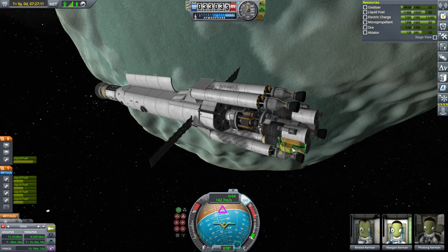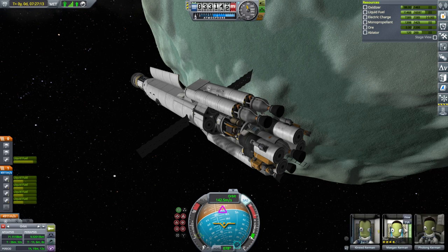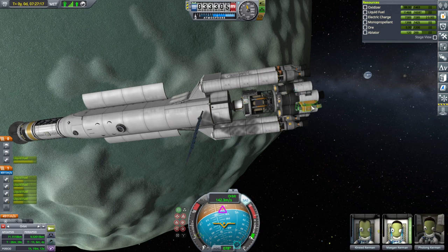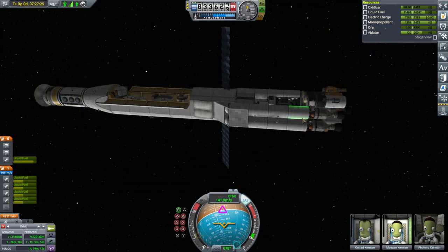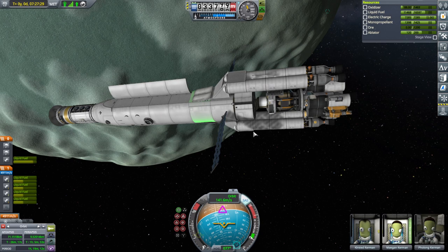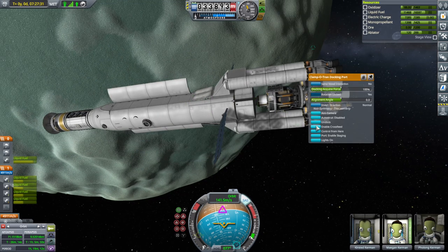I don't think a Kerbal can actually move the drills, but we might as well check while we're here. Otherwise, the solution is to replace this lander with a different one with the drills moved up. We don't have to launch the whole mothership - we'll send some things with extra fuel so this can transfer to a better location. If we disable crossfeed here...